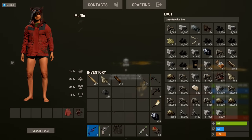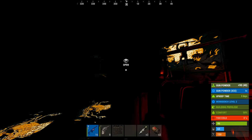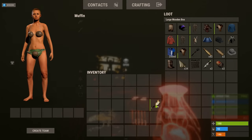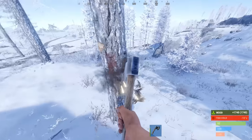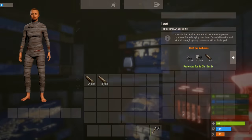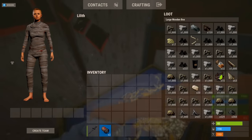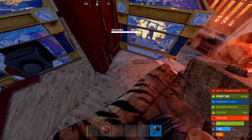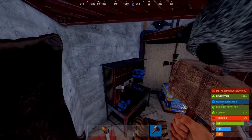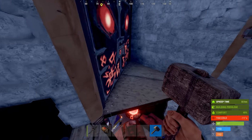With all the loot home I logged out quickly to change my name so I'd never be discovered — just one slip-up there and that could have been the end of my wipe. I'm a new man, new name — not Muffin anymore, say hello to Lilith. For wipe day on a 1000-pop official server I'm doing really well.